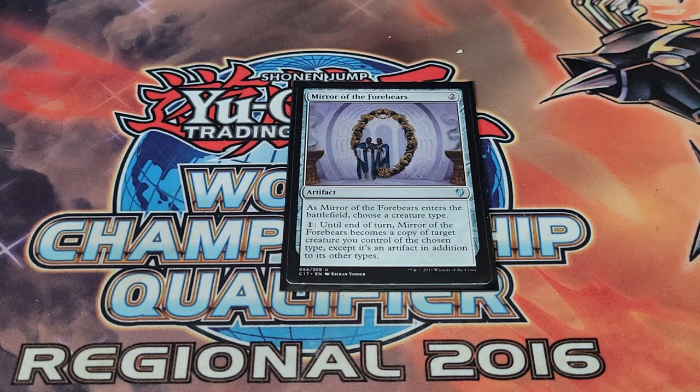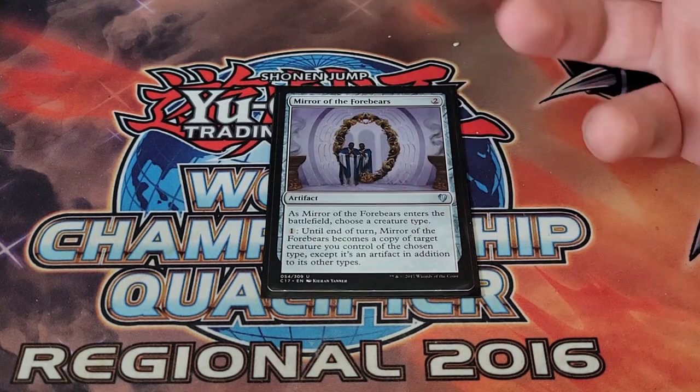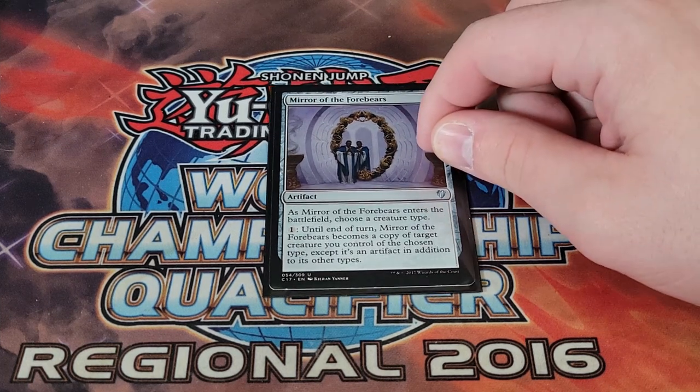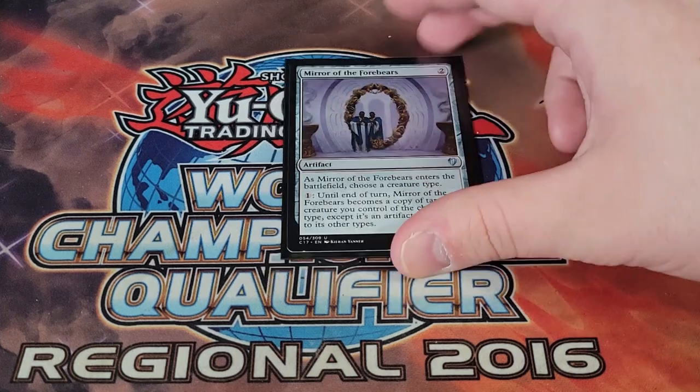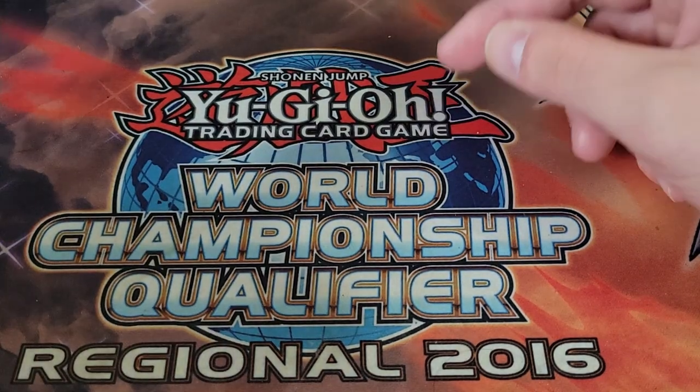Mirror of the Forebears is an interesting card — as it enters the battlefield you choose a creature type, then you can tap and pay one to make it a copy of a target creature of the chosen type until end of turn, except it's still an artifact. If you want multiple copies of a non-legendary dragon on the field this is really powerful — Utvara Hellkite, for example, is not a legendary dragon.